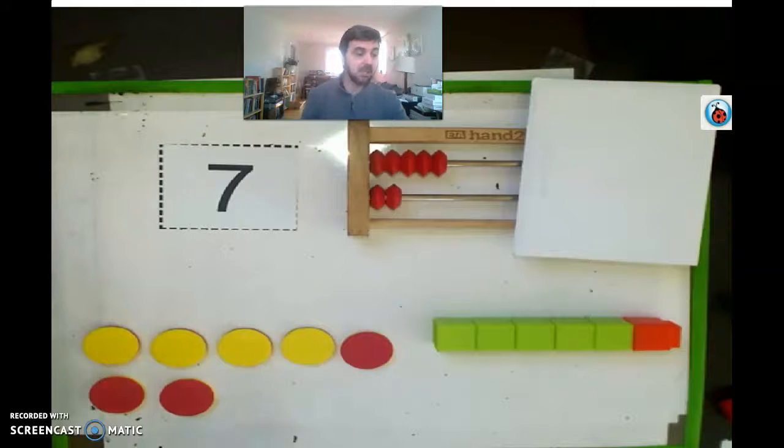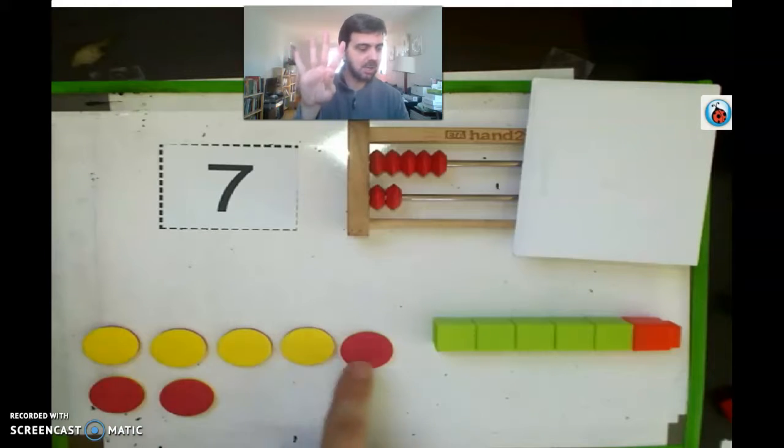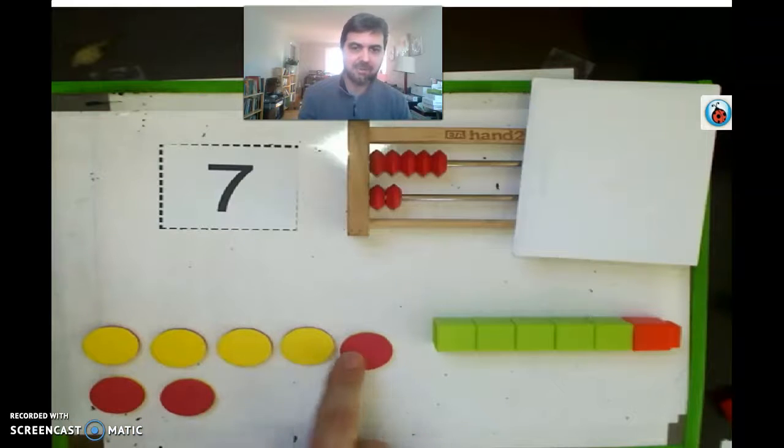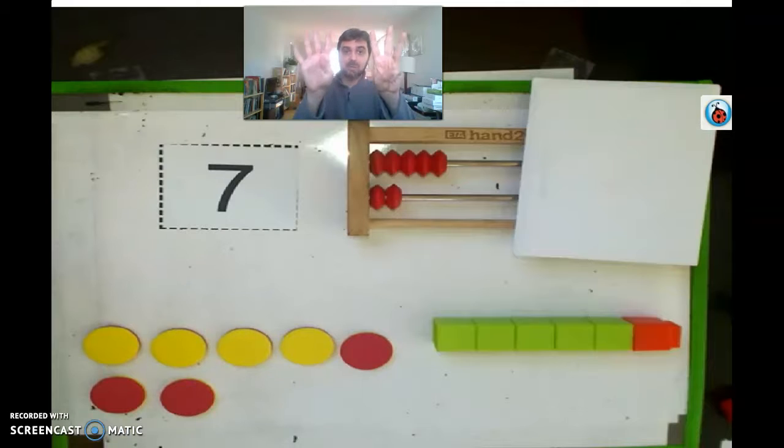So that's seven and seven — the imposter must be either the counters or the cubes. Here we have four yellow counters and one, two, three red. Is that seven? Four, five, six, seven — it is seven! Because four and three make seven, or you can break seven apart into four yellow and three red.